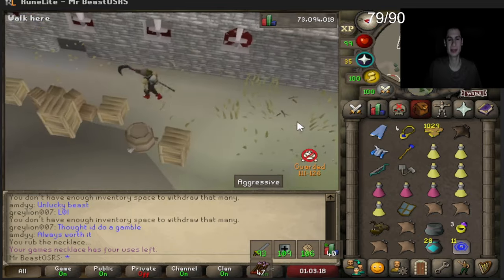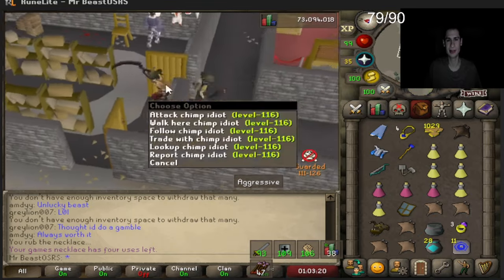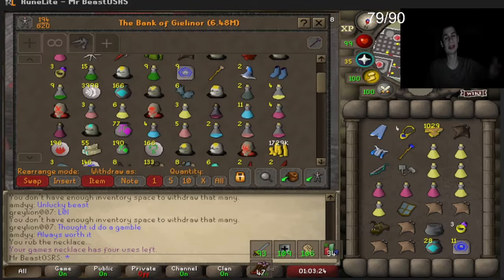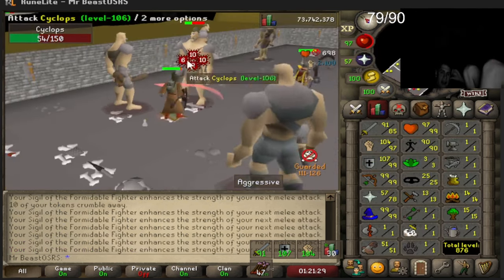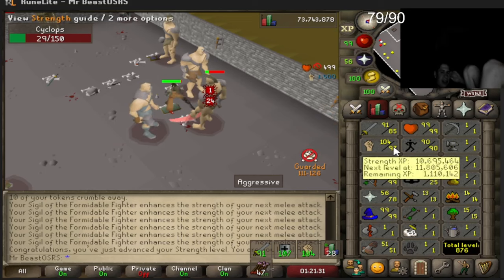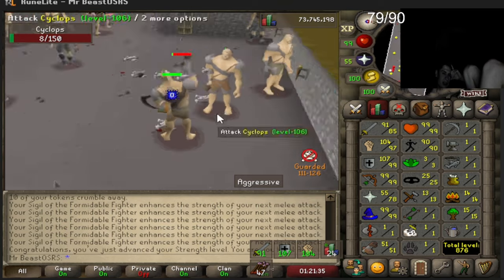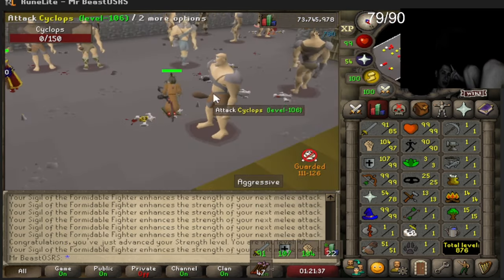We also bought a Verac's helm to increase our XP per hour. We got a crossbow drop so we'll go back to ribs and make the money back. Cheers to 97 strength! I think our max hit might be permanently increased now.